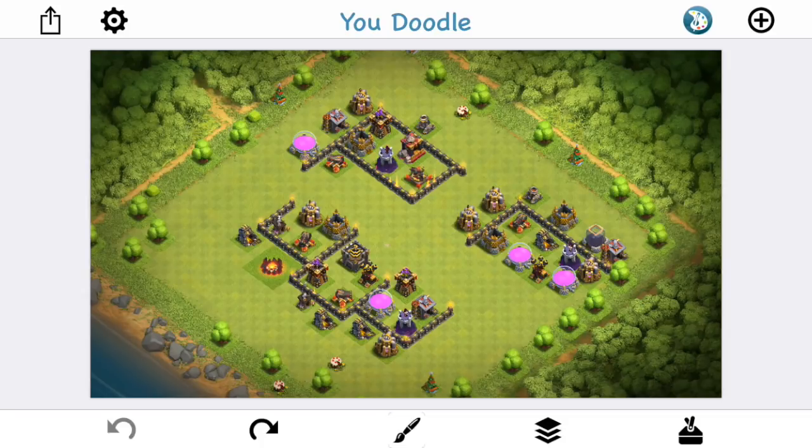Hey guys, what's up? Sectatron here from OneHiveGazette, here with the next video. This is a queen walk funneling guide — an in-depth talk on how to funnel your queen in the correct direction. Sometimes she might go left when you want her to go right, or vice versa. That's a common issue. This video's gonna clear all of that up.